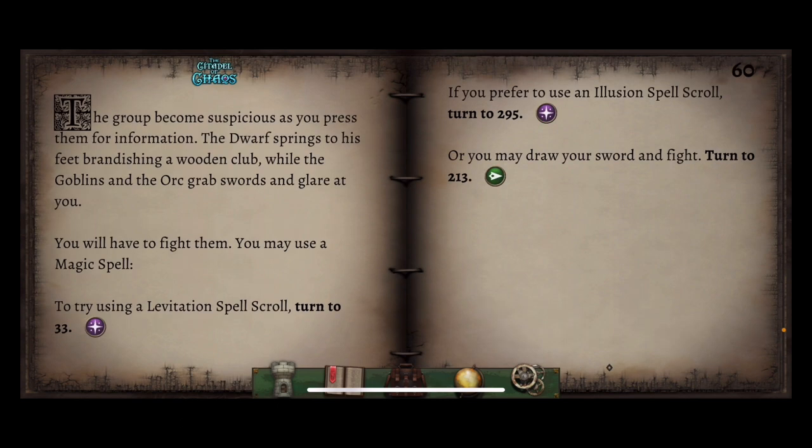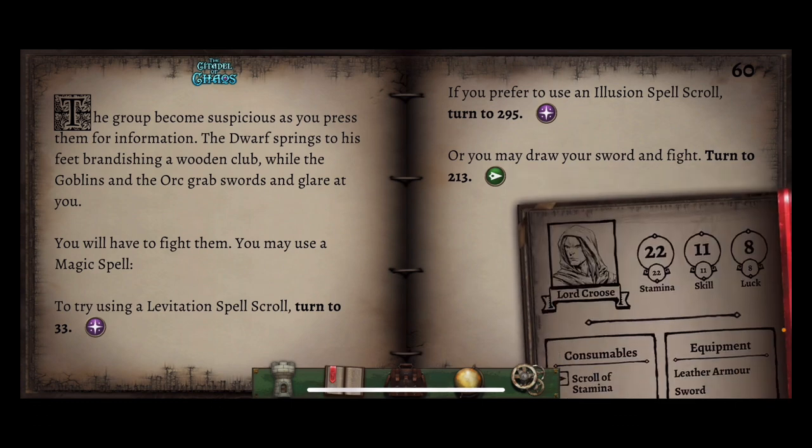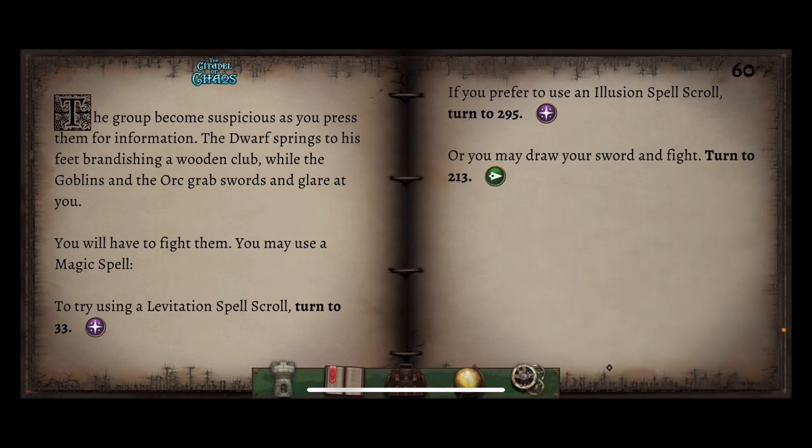Let's press them for more information about the box. The group becomes suspicious as you press them. The dwarf springs to his feet brandishing a wooden club, while the goblins and orc grab swords and glare at you. You will have to fight them. You may either use a levitation spell scroll, an illusion spell scroll, or alternatively draw your sword and fight. We've faced goblins and orcs before in the Warlock of Firetop Mountain and they didn't have the best stats. With 11 skill we're definitely above average — I reckon we can fight all three without using a spell.